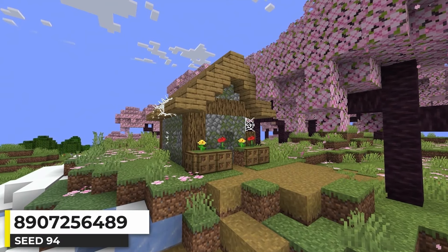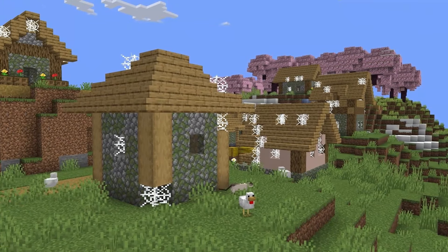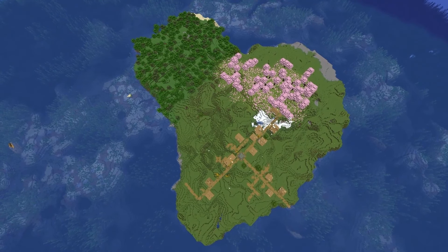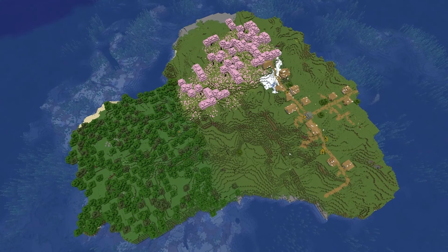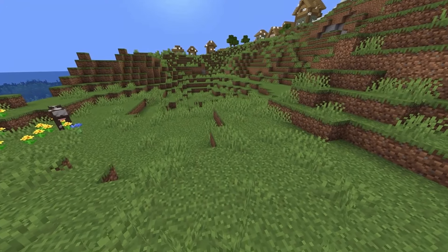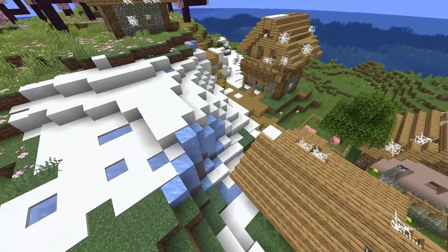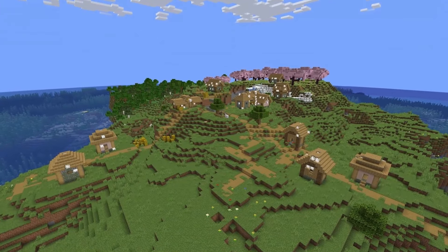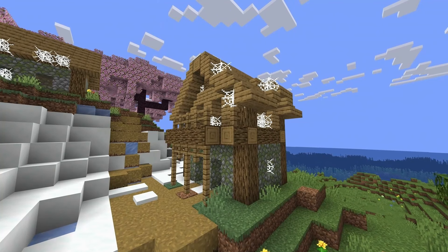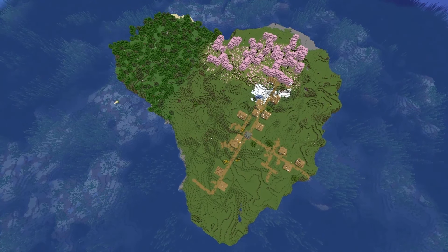This is a Cherry Grove Zombie Village Island seed. I've mentioned how annoying Cherry Grove Islands are to find, so finding this one was pretty exciting. The island is split between plains, forest, stony shore, a small section of frozen peaks and snowy slopes, and the Cherry Grove. The village is pretty solid — it has two cartographer buildings, a shepherd's house, a mason's house, a tannery, and a library, totaling 13 buildings. This is probably my favorite Cherry Grove Island seed I've ever found.